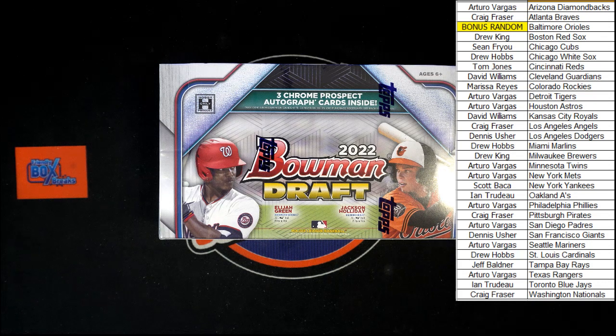It is time for our pick your team break of 2022 Bowman Draft Jumbo Baseball, this is box 102. We've got the Orioles as a bonus random, so I've got all the owner names copied onto a notepad. We're going to do our random — after seven times of hitting randomize, the person in the number one spot will be getting the Orioles.